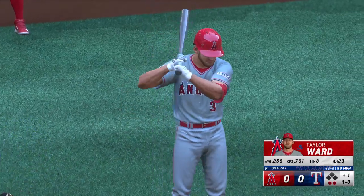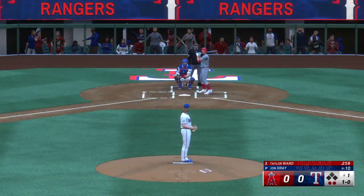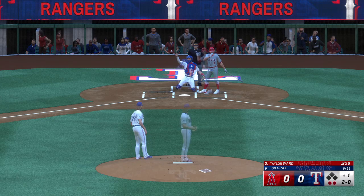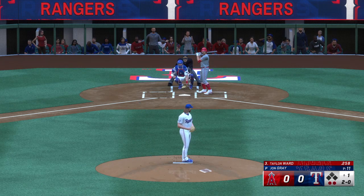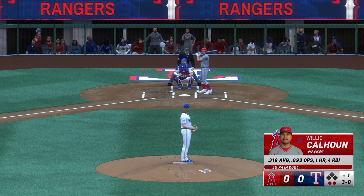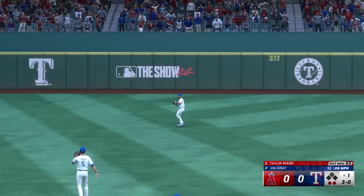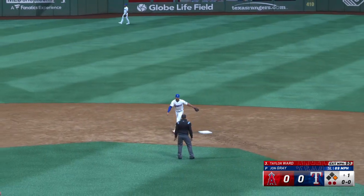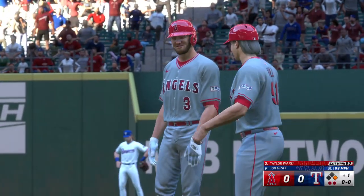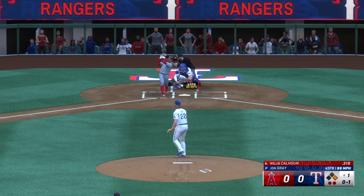Taylor Ward at the plate takes it high — up and in, two and oh. Another ball. And a base hit — that extends the inning. He showed some really nice patience in that at-bat, worked himself into a good count. That's a good sound coming off the bat. He connected out front and lifted it into the outfield — one of those swings where you just don't even feel the ball hit. That's a pure stroke.